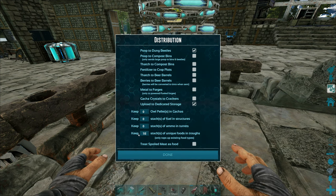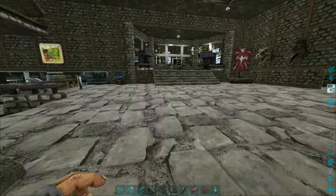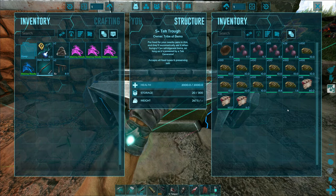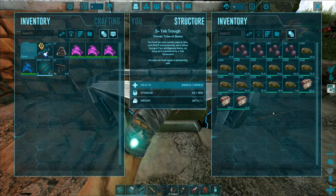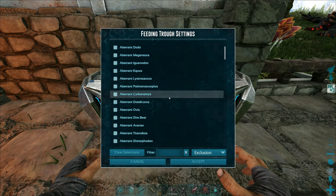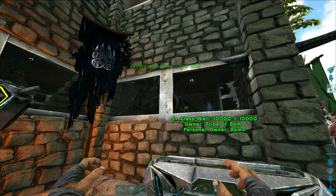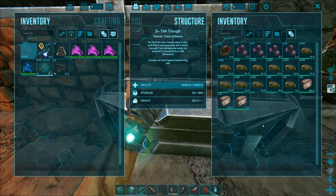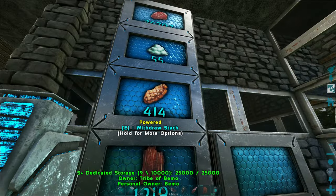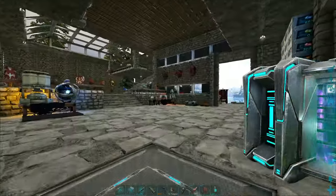Should we do 10? Let's do a hundred — no wait, that's stacks. This feed trough didn't have any meat in it and it still doesn't — do I have to put meat in here for it to work? It says it only keeps topped up what's in there. I need to cook some more. We're almost out of cooked meat.